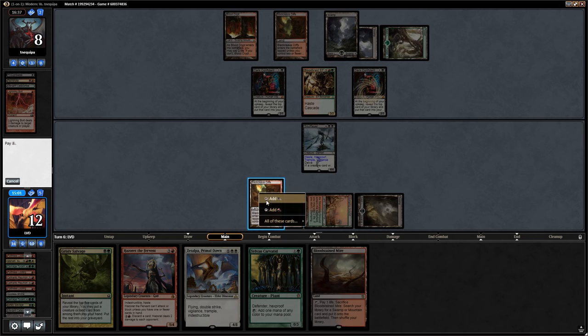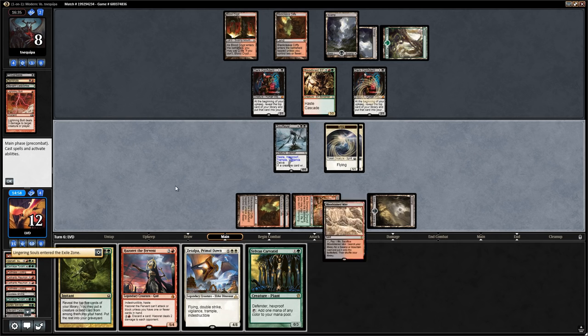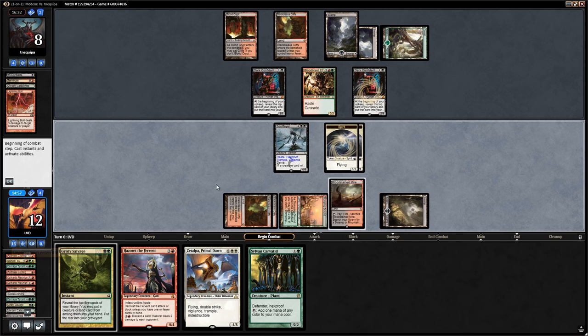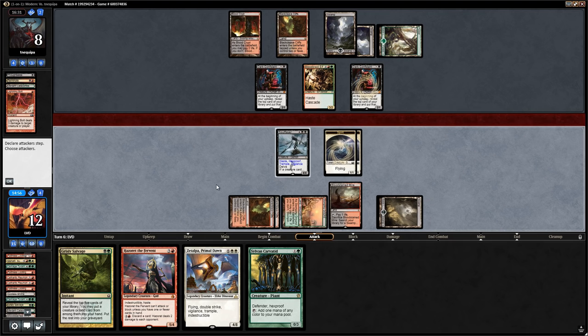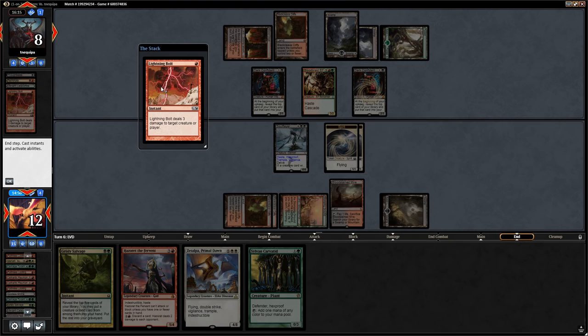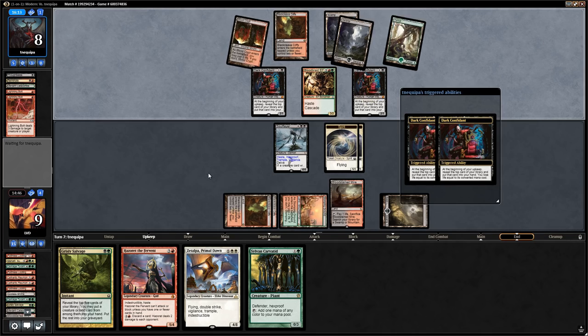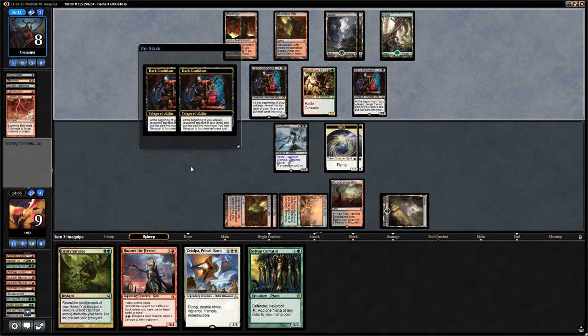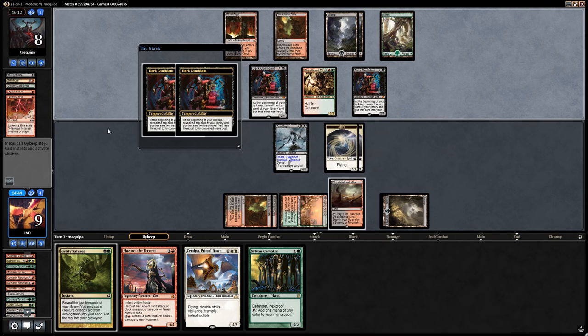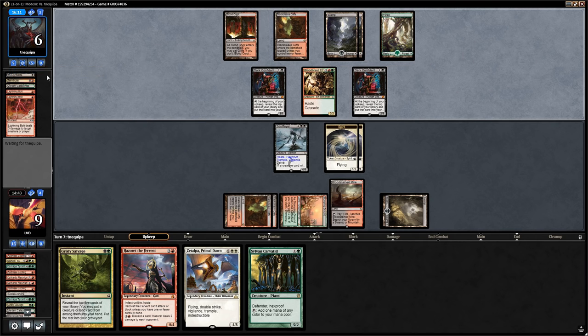We play Bloodstained Mire and flashback Lingering Souls. Opponent bolts us to nine. Dark Confidant reveals Tarmogoyf — opponent takes four and is down to six. Opponent can play a big Tarmogoyf. We also milled our Godless Shrine so we take the Overgrown Tomb instead.